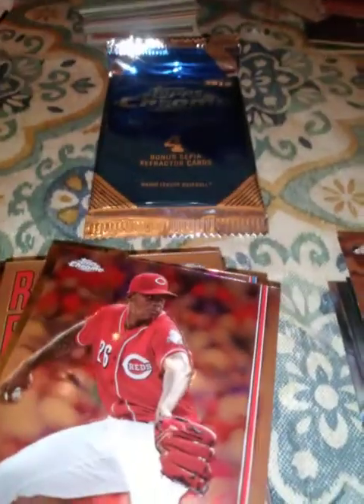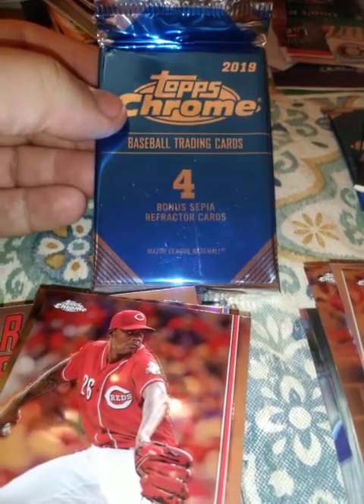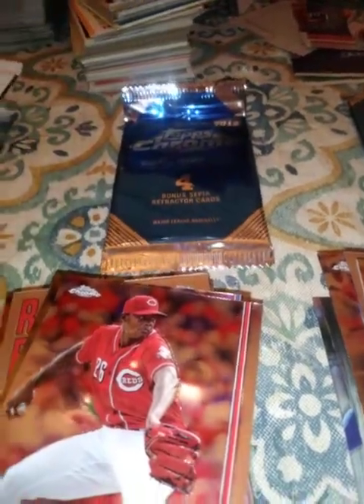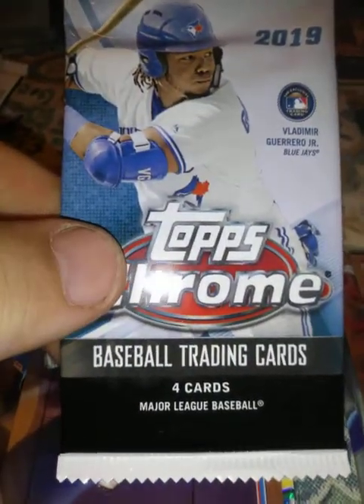Does anybody know if you can get an auto out of these sepia packs? If so, let me know — I haven't seen anybody pull one, but that doesn't mean you can't. Let's see what's in here: Byron Buxton, Matthew Boyd — another Tiger — David Bote for the Cubs, and Kevin Millar rounding it out. That was an uneventful pack, but it had enough with the Alonso and the Ramirez.